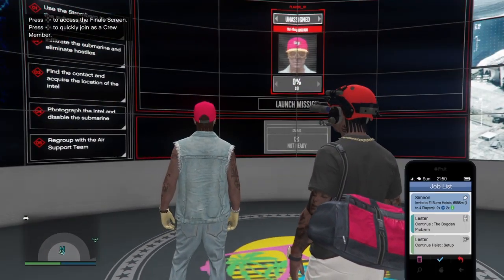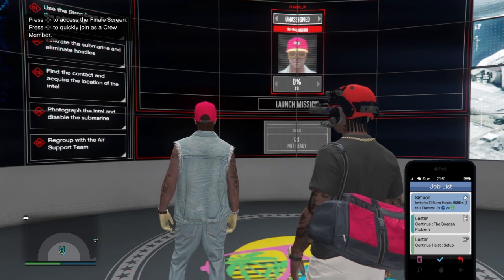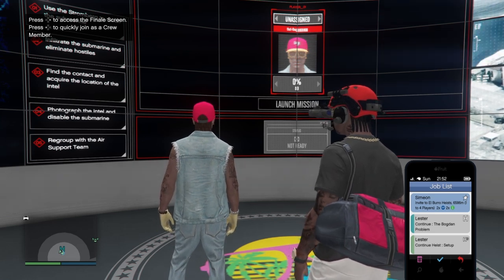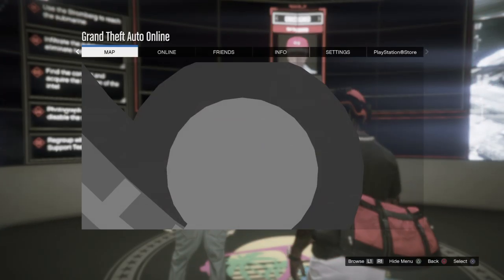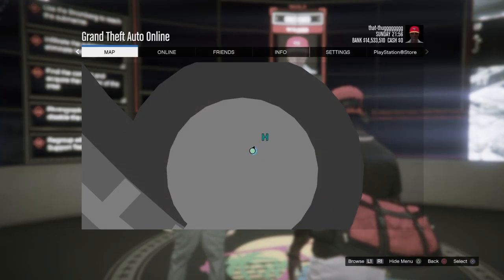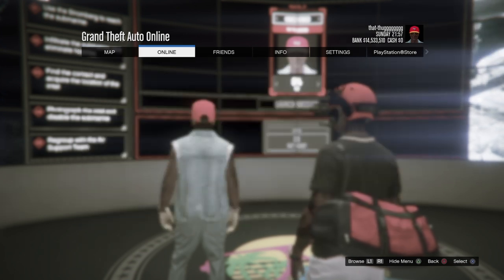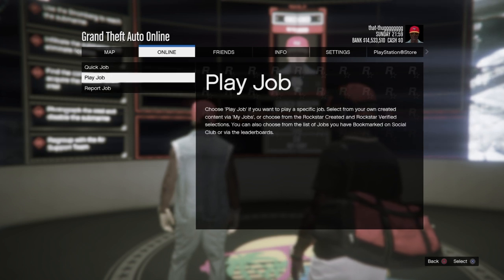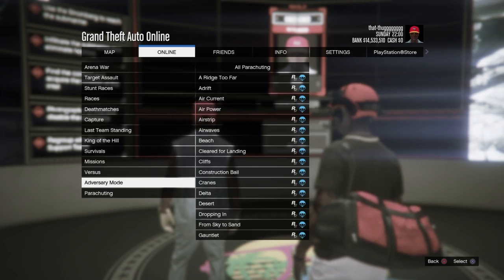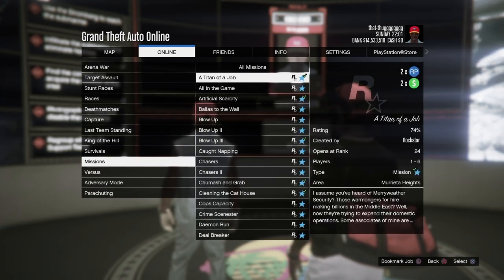From there we'll pull up our phone and locate that job, and open it to the last page. Many of you are familiar with this: hold pause, and as soon as we release pause we'll push X to accept this job. You should have heard the job being accepted at the same time as your pause menu came up. Now that our pause menu is up, all we're going to do is go straight into a Titan of a Job.